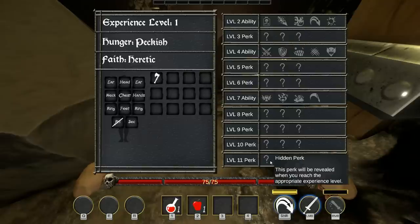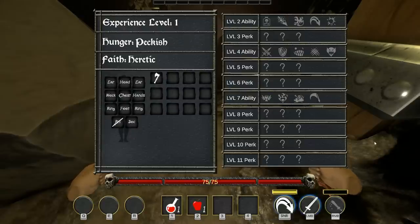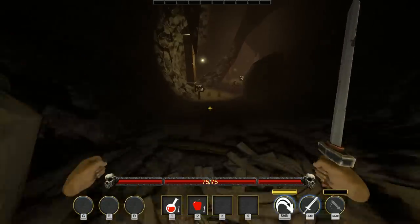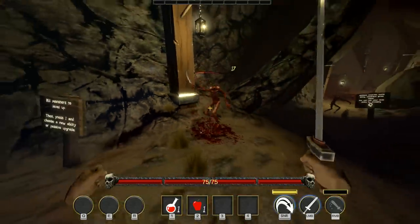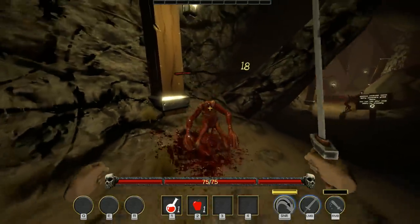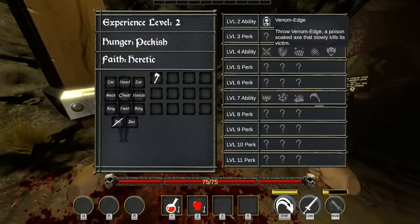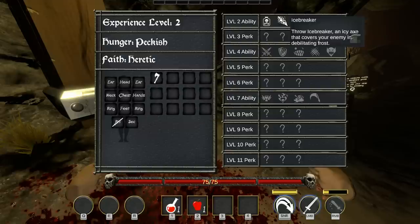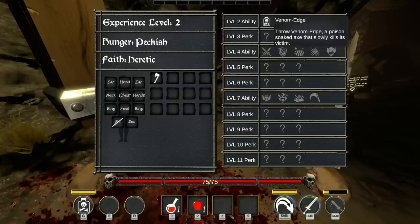Shift allows you to dash. Right mouse button is thrust — a vicious thrust that induces bleeding. For skills, we'll choose Venom Edge, which allows you to throw a poison-soaked axe that slowly kills its victim. There's also Icebreaker and Charge, though some others have to be unlocked by completing achievements. We'll take Venom Edge.